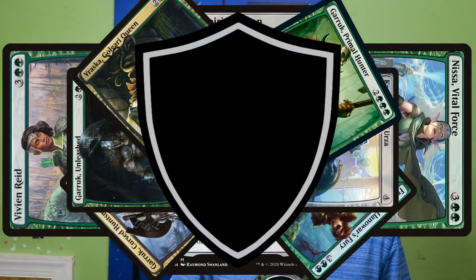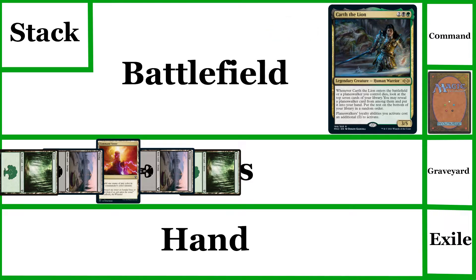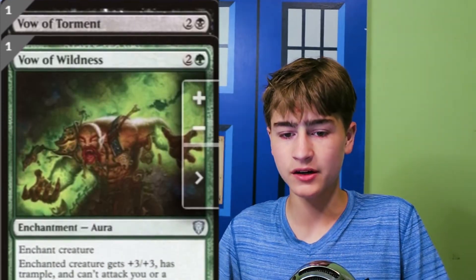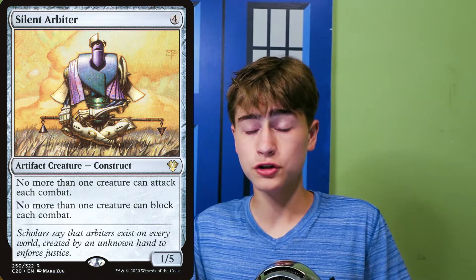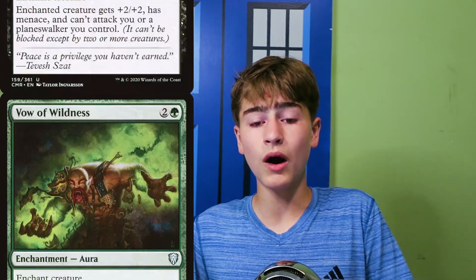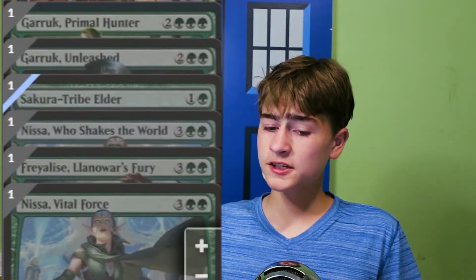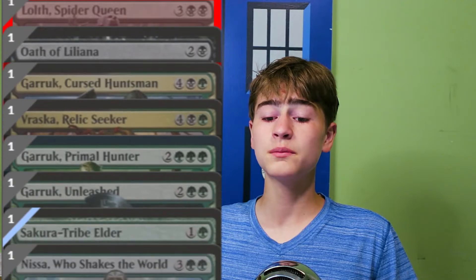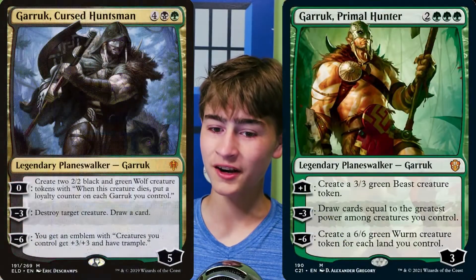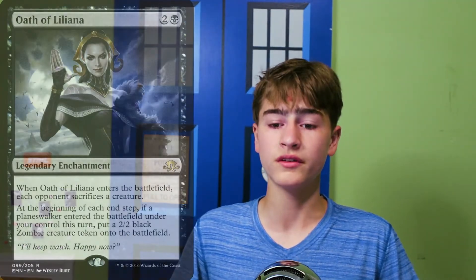But what about protecting our planeswalkers? Planeswalkers are very common targets to attack, since you get a lot of value out of killing them. There are many ways to prevent that. One is the Stop Attackers category, which includes cards like Silent Arbiter, which allows only one creature to attack and one creature to block each combat. Vow of Torment and Wildness, which we can enchant onto an opponent's large creature and force it to not attack us. Or the Blockers category, which gives us blockers to block damage from our opponents' attackers. This includes planeswalkers that create tokens like Garruk, creatures like Sakura Tribe-Elder, Silent Arbiter, and other token generators like Oath of Liliana.